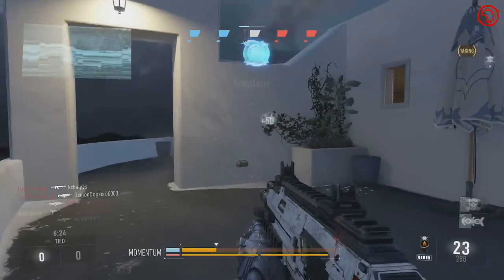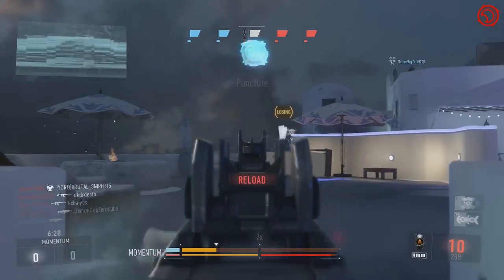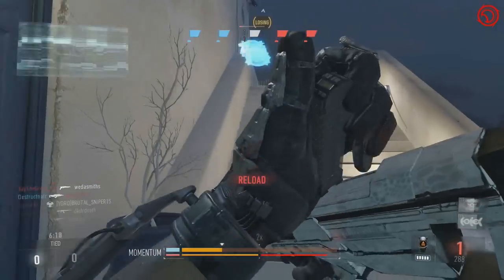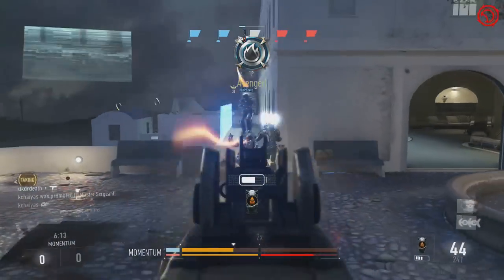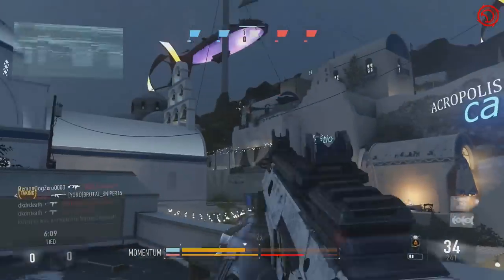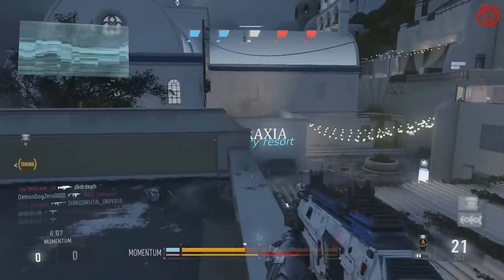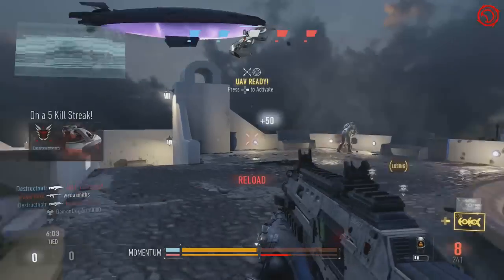You can see the little Momentum bar at the bottom. The more momentum your team has, the faster you cap a flag, and you can gain momentum by getting kills, playing the objective, that kind of thing. So it's a really fun game mode. The spawns are hectic and close, so it doesn't make for great DNAs unless you're playing against complete idiots, but it makes it really fun and fast-paced. If you guys haven't tried it, I highly recommend it — definitely one of my favorites next to Domination.